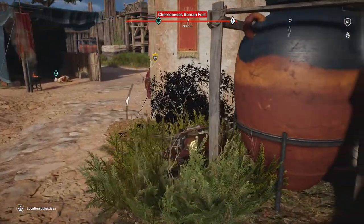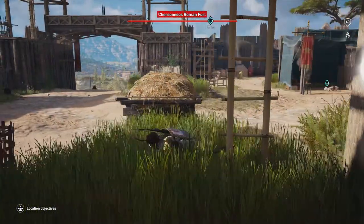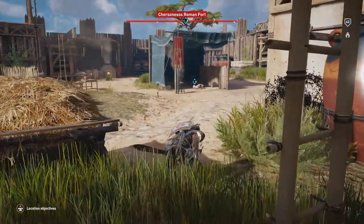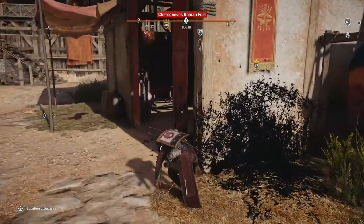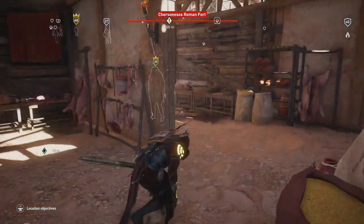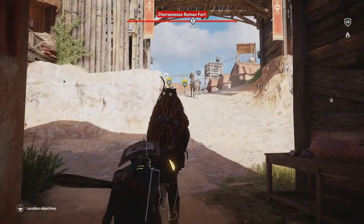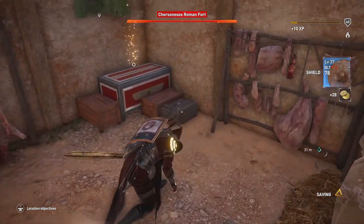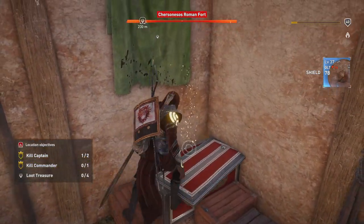Of course this captain goes ahead and moves - that's just the way it's gonna go. We're gonna follow him into this building now that we've gone covert again and see if we can get him before he leaves. Perfect - we got him just before he left, and we just happen to be in the room of the first loot treasure as well. One captain down, first loot treasure secured.